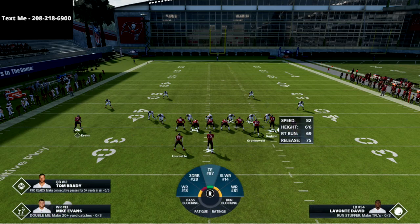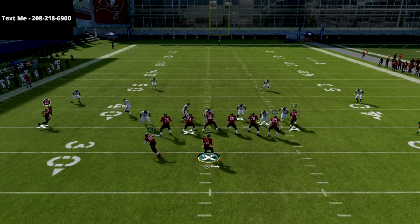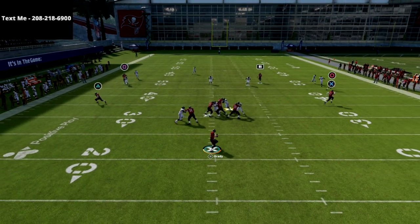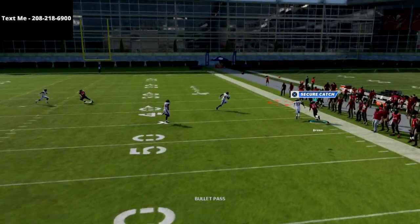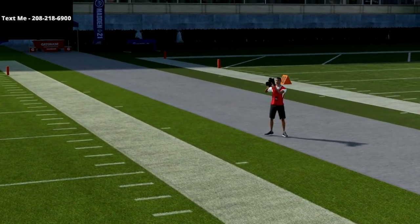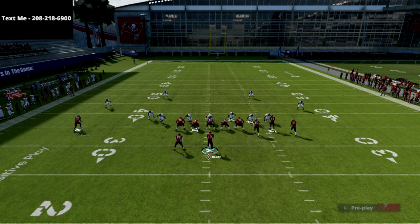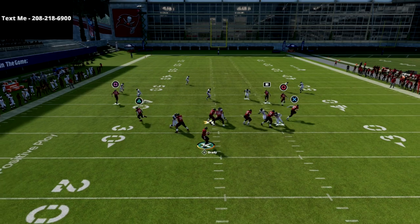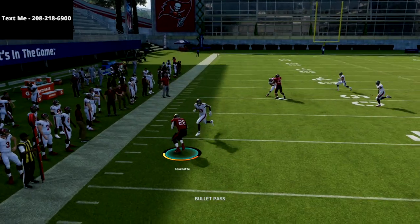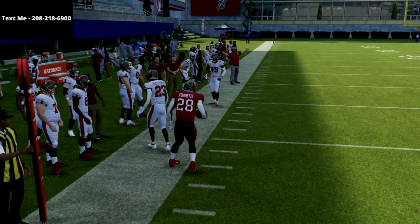Watch the circle receiver here. What I'm going to do is simply motion him to the numbers, snap the ball, and you're going to see he runs this corner route. Really interesting — see how he rounds it out to the outside like that. Corner routes this year are going to be a little bit slower developing, which is why I talked before about the importance of the table route to the running back. Against any coverage, you can basically just throw that and have success.